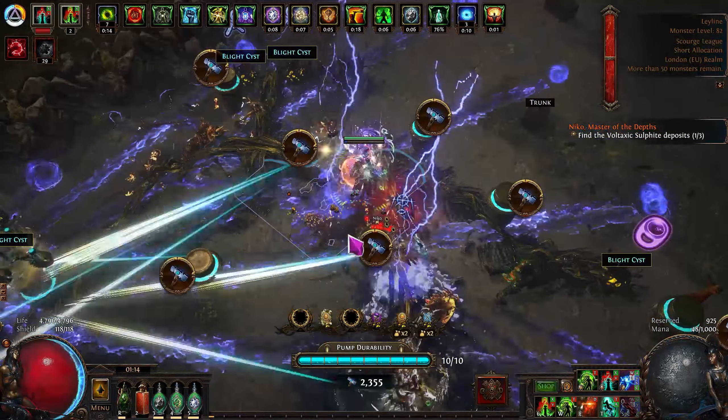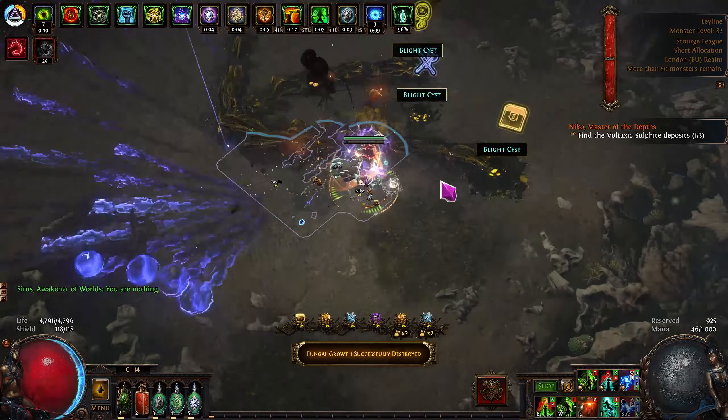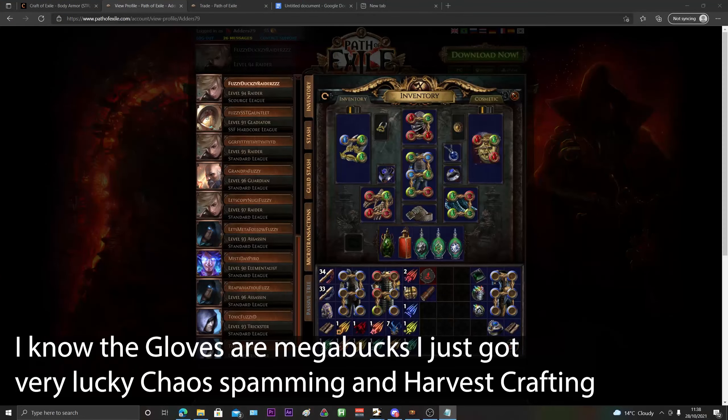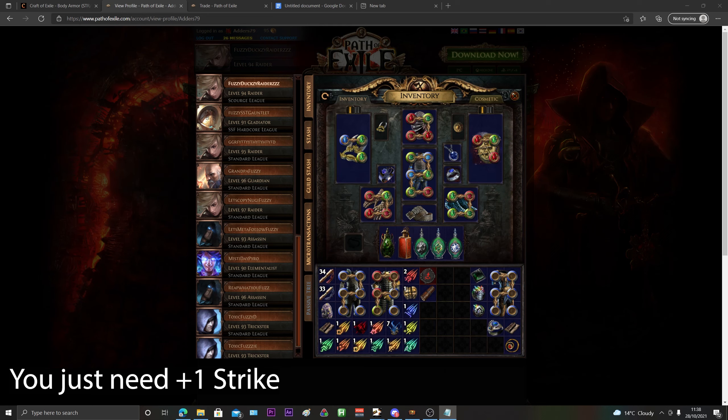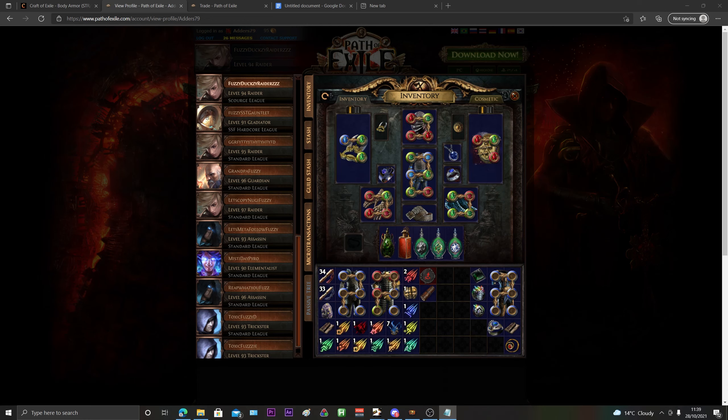Now on to cost — I was absolutely shocked when I checked this morning. The build cost me less than 6 Exalts to build in total, including the chest and all the jewels. But when I went to put together a build guide, it seemed either someone else published a similar aura-stacking guide or people copied my profile, because stuff that was 10–20c yesterday is now 50–60c, and 50c items are now 1–2 Exalts. So this build is now double what I paid — I'd say it's 10–15 Exalts to get running now, and I really don't think it's worth it.